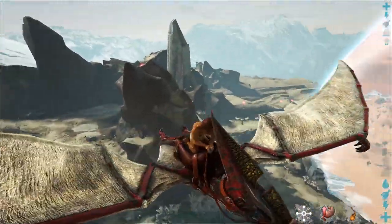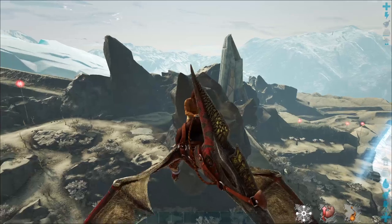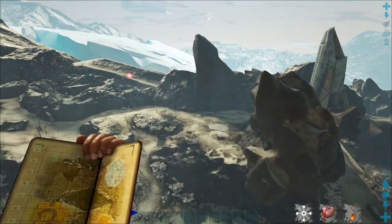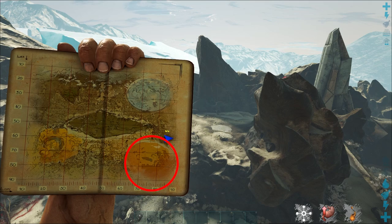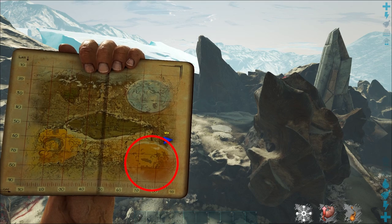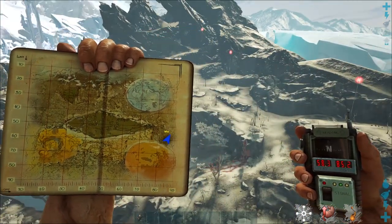Hello everyone and welcome back to another episode of Explorer Notes for Extinction. In this video, we're going to cover the notes that are located here in this corner in the Desert Dome, but also some of the surrounding ones. And we're starting here at these coordinates.